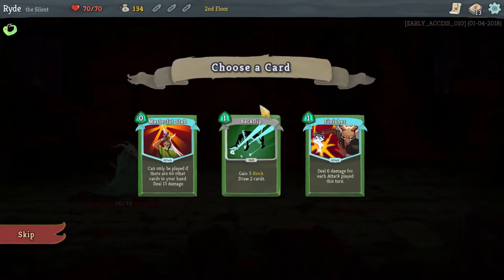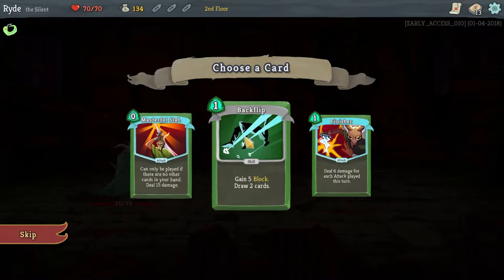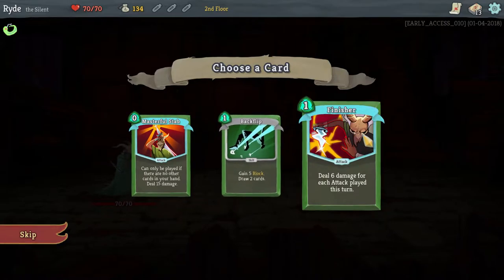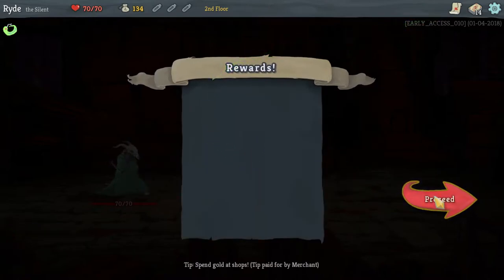16 gold and one more card. Masterful Stab — can only be played if there are no other cards in your hand, deal 15 damage. Backflip — gain five block, draw two cards. Finisher — deal six damage for each attack played this turn. I am going with Backflip. We love to draw cards.